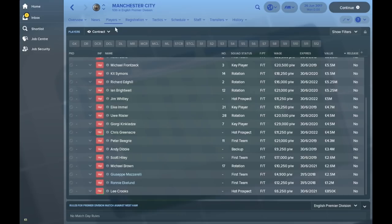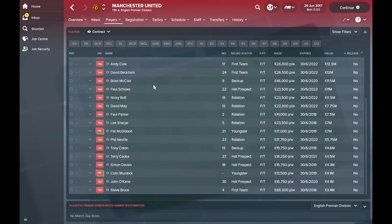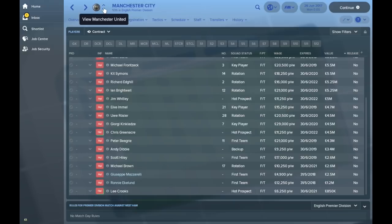Manchester United are the overwhelming favourites to win the league. Eric Cantona, Schmeichel, Irwin, Giggs, Neville, Keane, Pallister, Cole, Beckham, McClaire — it's such a good team and they are definitely going to be challenging for the title, if not winning it at a canter. Alex Ferguson is back in charge and Steve Bruce is their captain at the moment. United are the clear favourites this season.